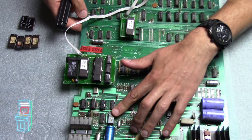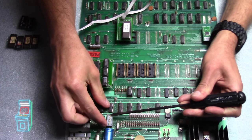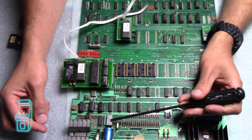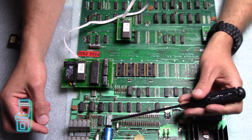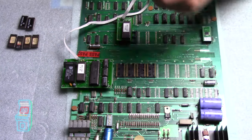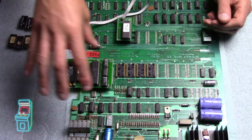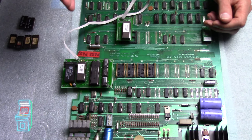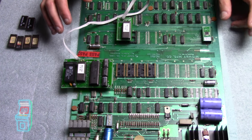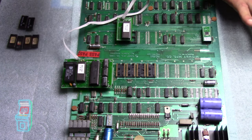The last thing to do is set the dip switches. I'm putting them all to the OFF position. The only one to turn on is number six, which lets you access the software menu to configure settings like number of men, which mazes to use, and so on. I've never used this kit before so I'm figuring it out as I go. I'm not crazy about Pengo and the other non-Pac games being in there, but we'll see.